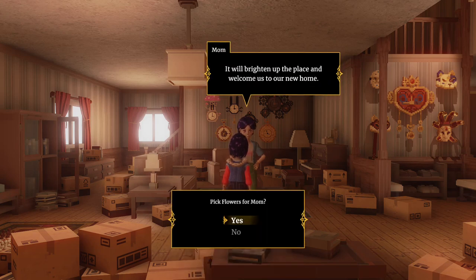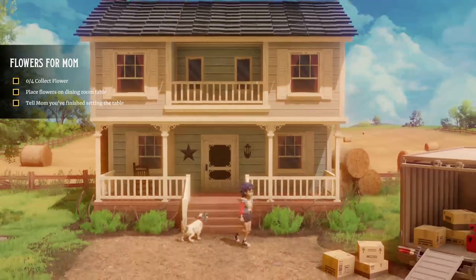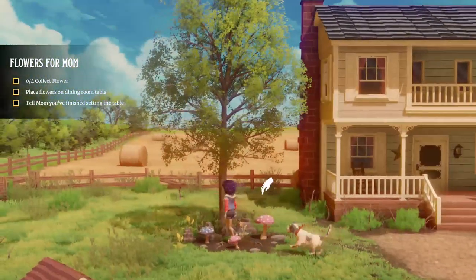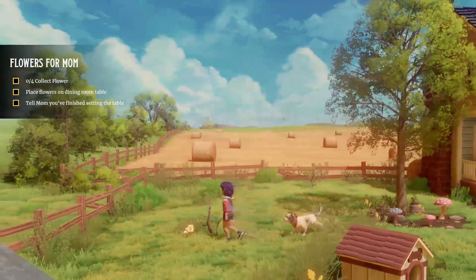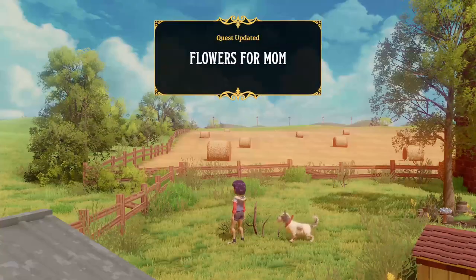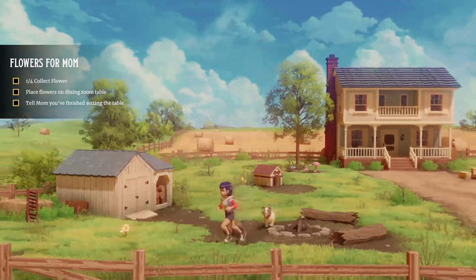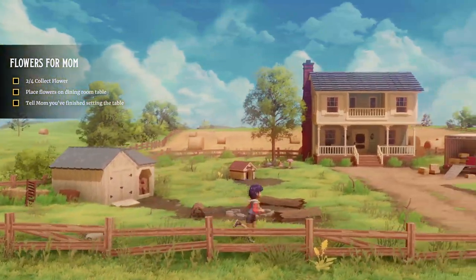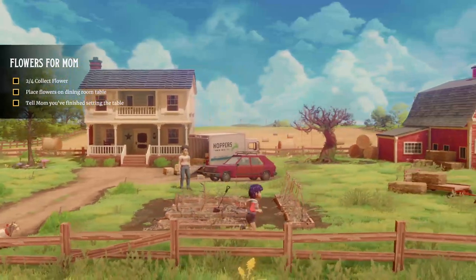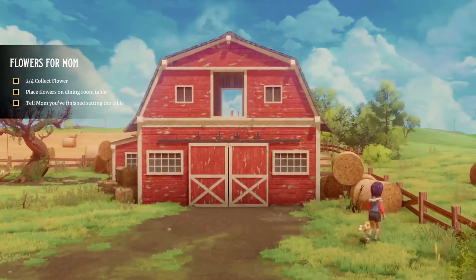Pick some flowers for the table - yes we'll do that. Quest started, pick some flowers, so let's go back outside. Gotta find some flowers now. Mushrooms - mustn't touch the mushrooms. There's a flower, that's one. So hold the button down I can jog. That's two flowers. OK so we can sprint - I can sprint if I hold and push the thumb stick in.